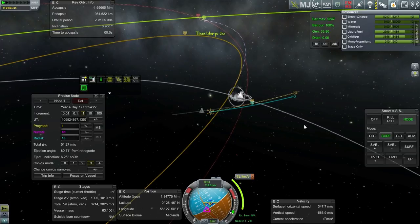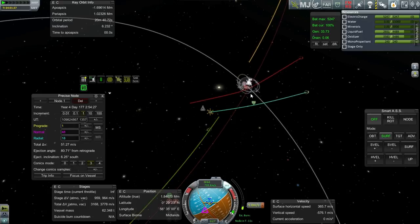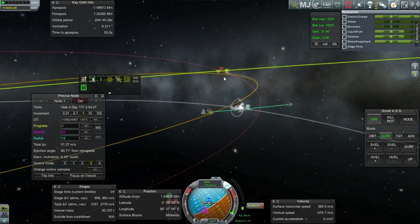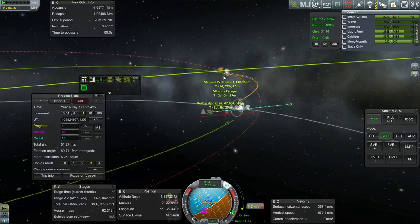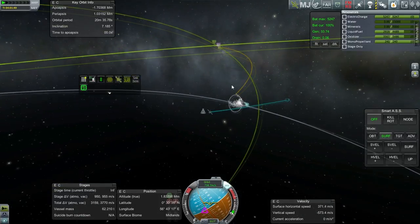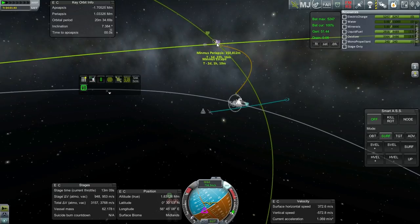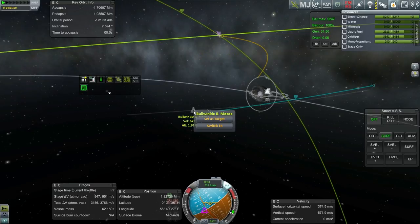We'll hang out in here and wait for Kerbal Joint Reinforcement. What's happening is it's actually showing me that I'm going to come back around and swing by the Moon again. You'll remember I ended up with a cycler orbit last time, though it seems like a really weird one. That's something I should look into — trying to figure out these cycler orbits. For now, let's switch to the Bullwinkle B.